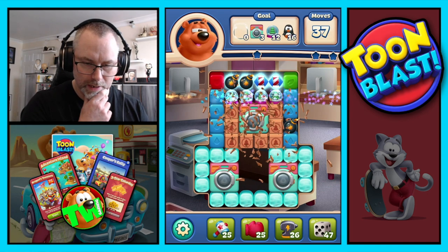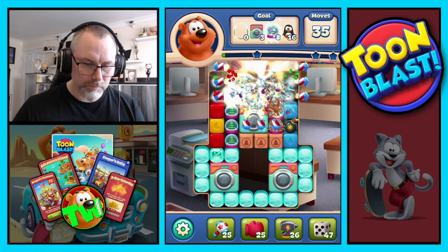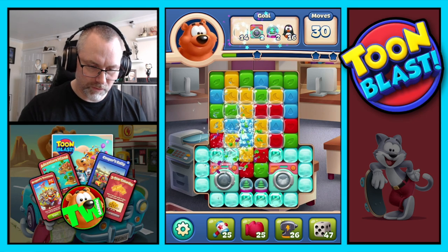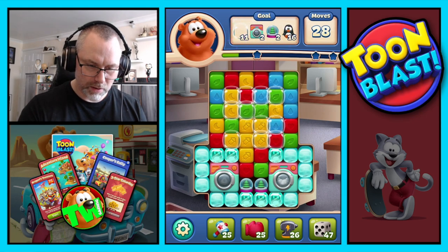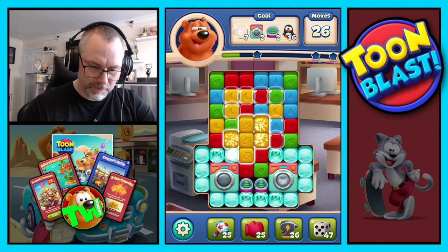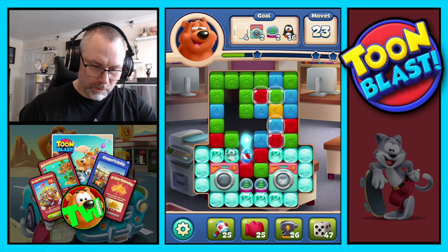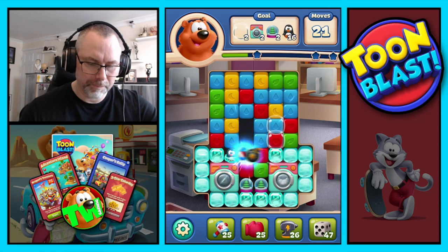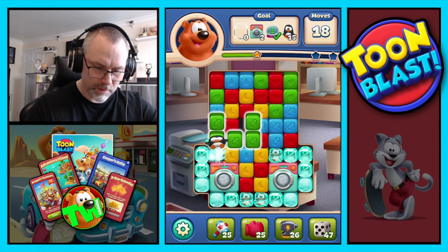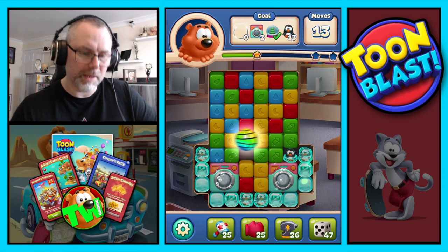Let's do that across. Now we do a combo. We set off our stuff anyway so it didn't make much difference. Can we make anything work here? It's not looking like it, so we go rocket for now. Let's double rocket. There's a combo. Let's drop that down. Rock it across. Disco ball — double disco means a party.